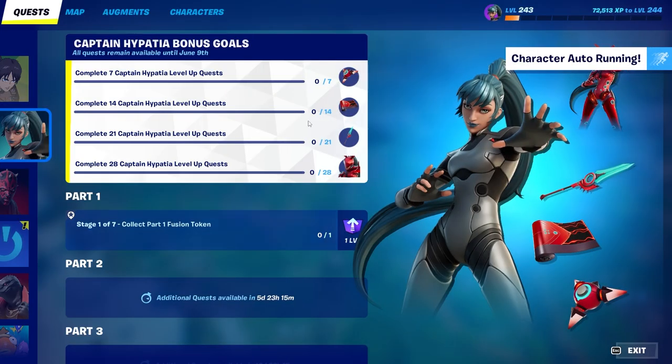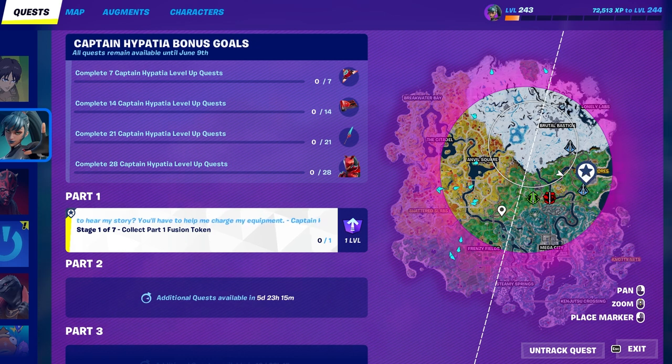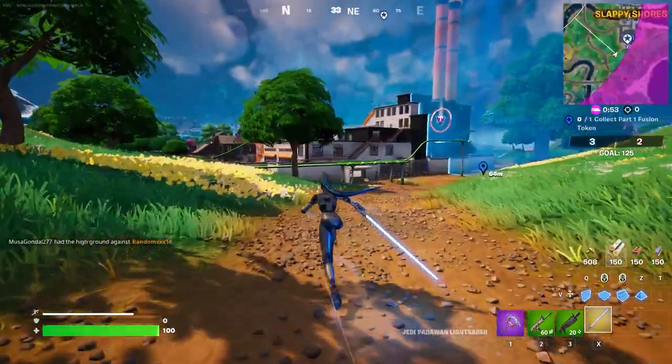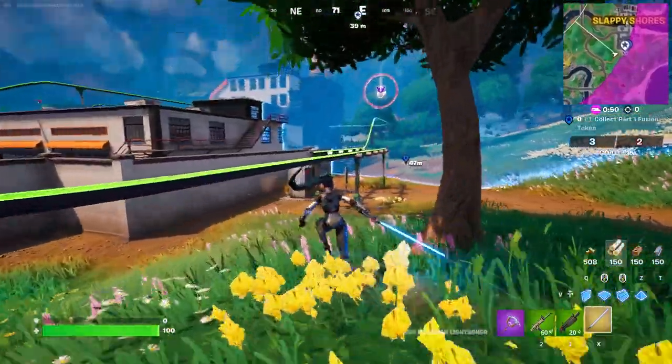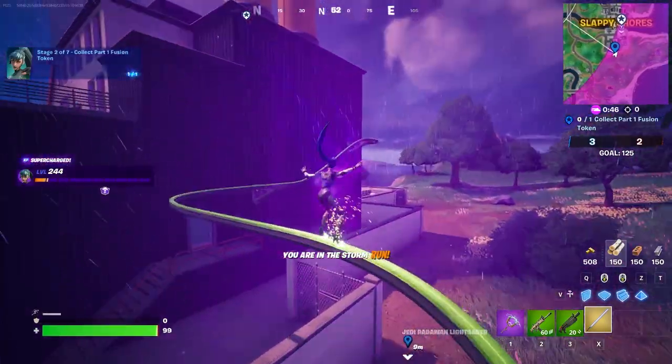Stage one — the first token is here. I usually go into Team Rumble so I can redeploy and get to other areas quickly, and if I die I can just respawn. Team Rumble is what I always do for these Level Up Quest Packs. Looks like it's going to be on the grind rails — that would be super helpful. Grind rail, yes!